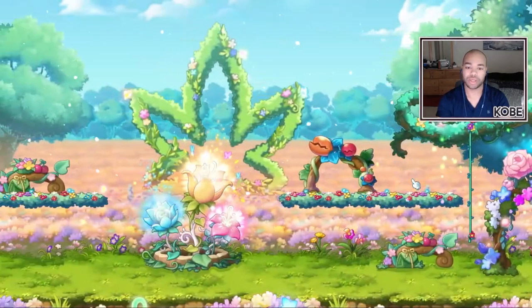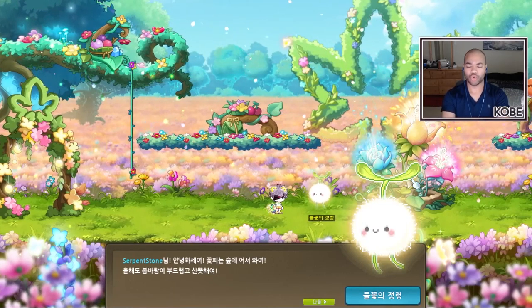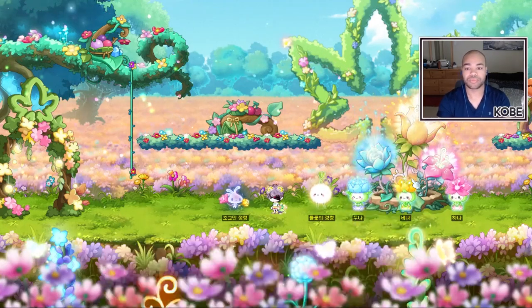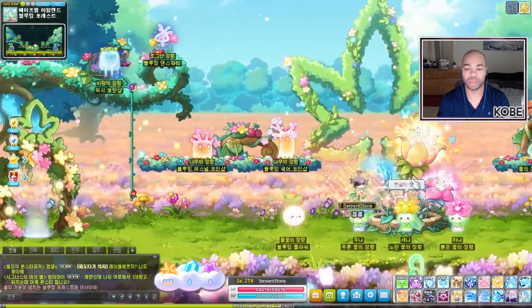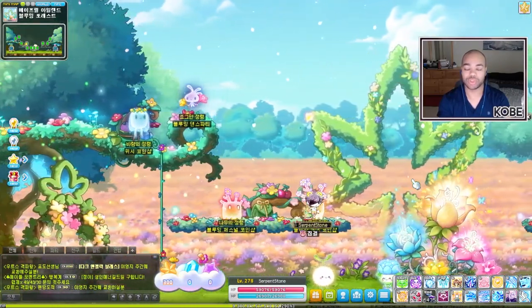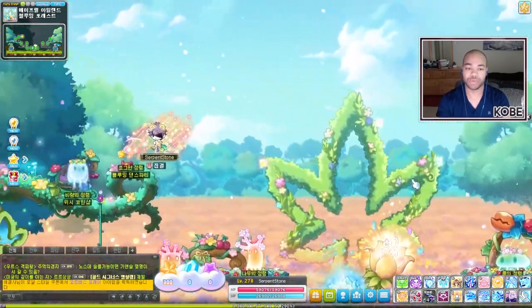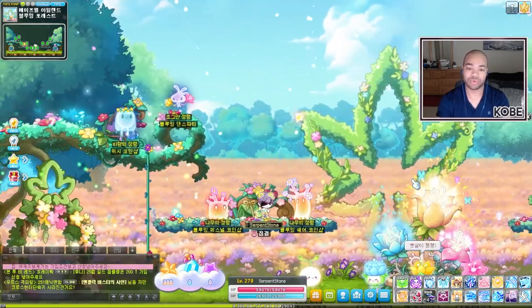Blooming Forest — not too many memories with this one. 2021, this was the first anniversary my current account participated in, since I started playing in October/November 2020. I'm pretty sure this was also the very first coin shop that started selling SAC symbols, because the acquisition rate for those was extremely low. Neo came out December 2020 releasing Sereinium, Hotel Arcus came out January 2021, and then just three or four months later here's this event already selling symbols for both areas.